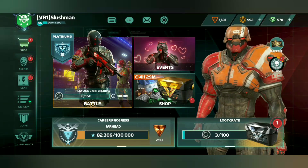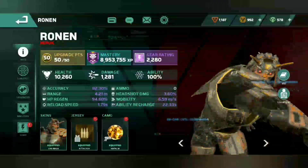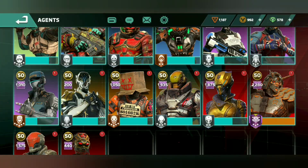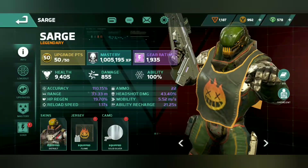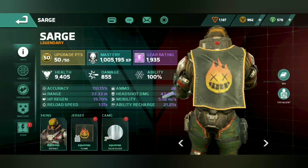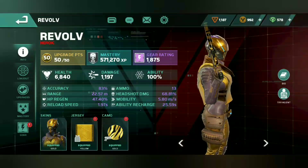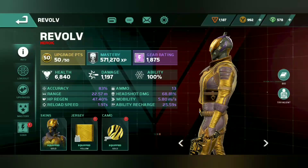Right now we're on default graphics. Agents like Ronan still look pretty good on default. Looking at Sarge — he has a silver camo, and you can see how shiny it looks. The 60 FPS already makes it look way better, so much smoother. Now looking at Revolve with a golden tiger skin — I noticed some purple on it, which is pretty cool.